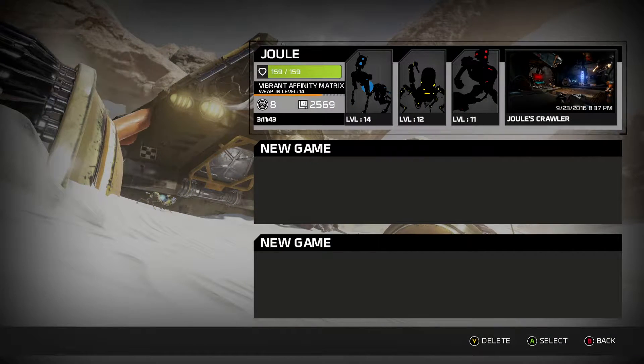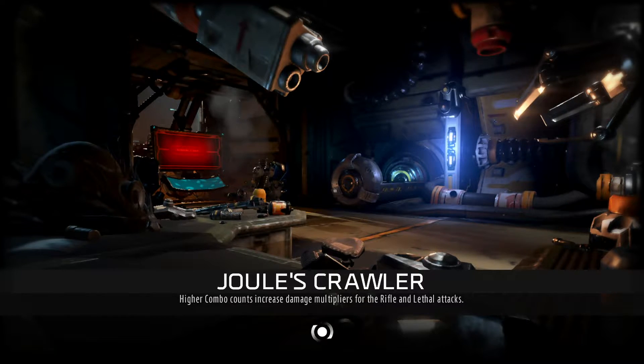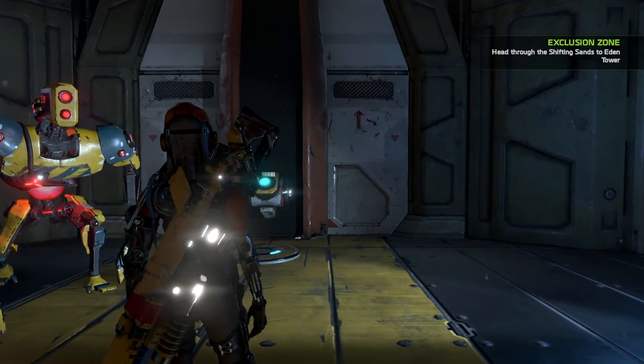Yo, what's up guys? Ponyway182 here. We're back playing some ReCore and I'm just seeing where we're at. We have all three of our companions — we got Mac, Seth, and Duncan Donuts. We're going to that big Prism thingy, and I'm not sure how far we are in the story. I would say at least halfway, just because we have all three friends now, but maybe further. We just have to go around if we want to collect better upgrades for our guys.